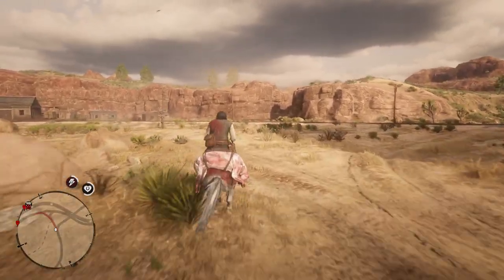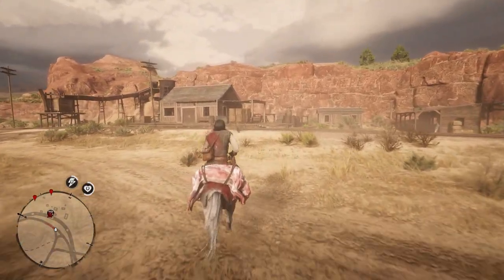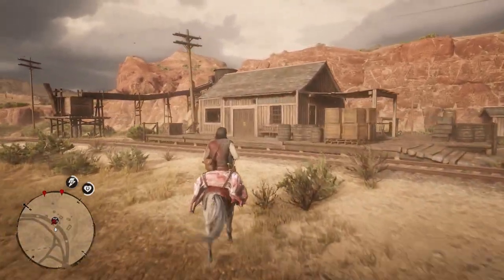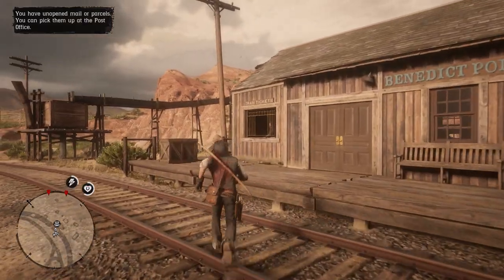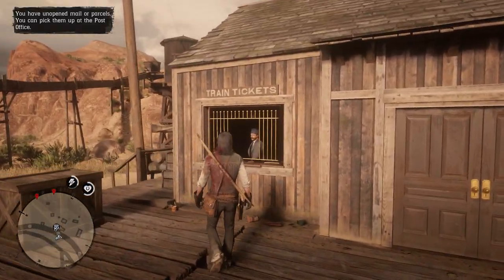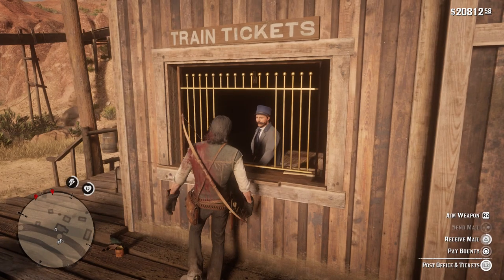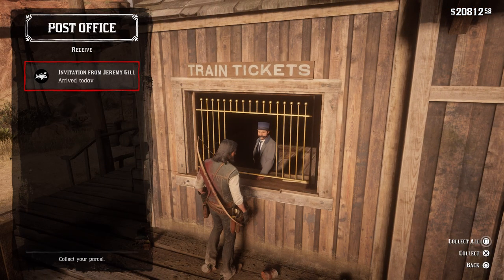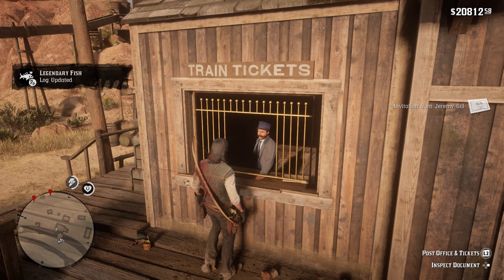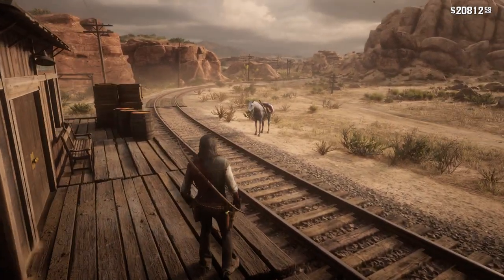First things first, what you're going to want to do is actually catch every single legendary fish in Red Dead Redemption 2. If you click one of the links down below in the description for my legendary fishing guide, I will have 13 different videos showing you guys how you can catch every single legendary fish. There is a video in there for how you can catch a secret legendary pike, but you don't have to worry about that — you just have to catch the base 13 legendary fish.